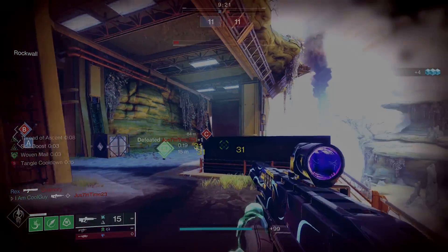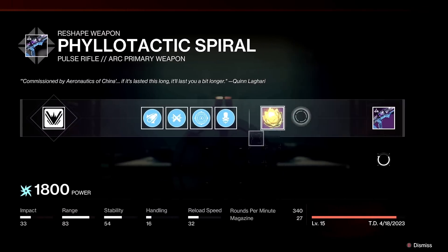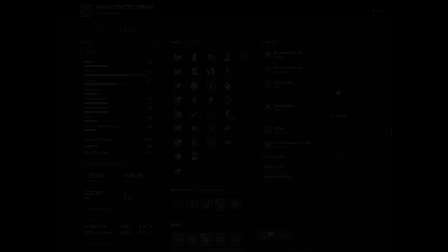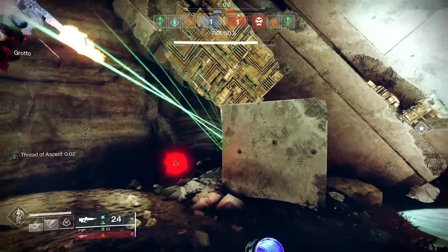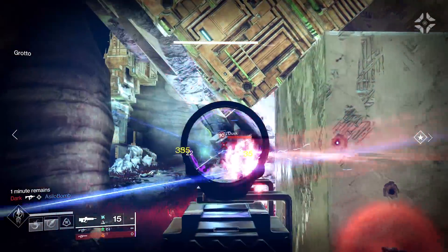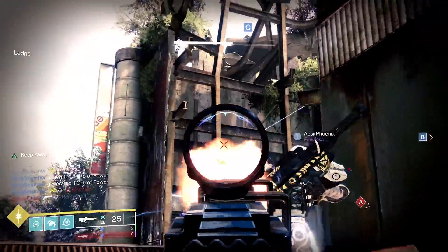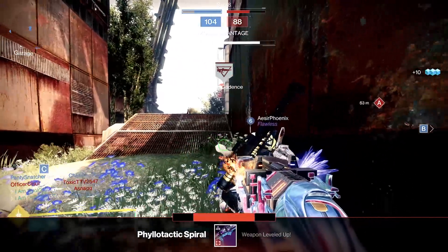What I landed on made all the difference: Extended Barrel, Ricochet, Counterbalance mod, and later I went Enhanced Keep Away alongside Headseeker. This brings handling down to a miserable 18, but there's some acceptance in that — it is a high-impact; they do have low handling, so you compensate. I put on double or triple Targeting mods to help aim-down-sight speed, getting up to about 8–10 aim assist. I'm playing pulse range, and especially with Keep Away you're at distance, playing that mid-to-long game.